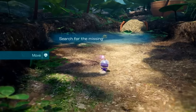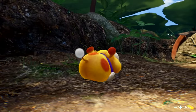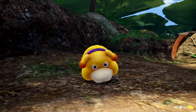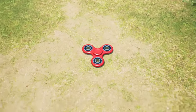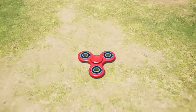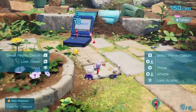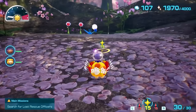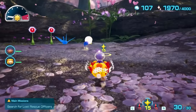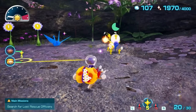Pikmin 4 continues the series tradition of us playing as an alien the size of an ant exploring an Earth-like planet — that is, probably actually Earth. Charmingly, most of the treasures you collect along the way are named by their appearance, so Space Spinners and the Stone of Advancement are really just fidget spinners and a Game Boy Advance SP. It's a fantastical world to begin with, but everything from the soil on the ground to the foliage everywhere on the maps is vibrant, and each location feels distinct.